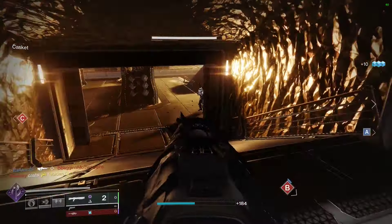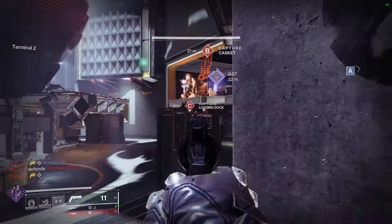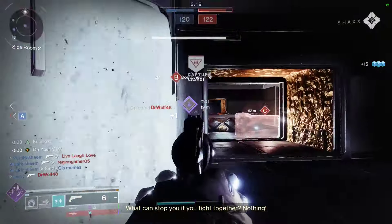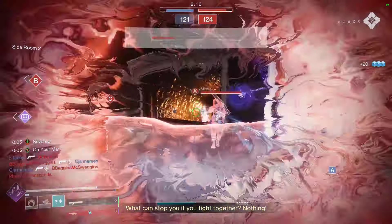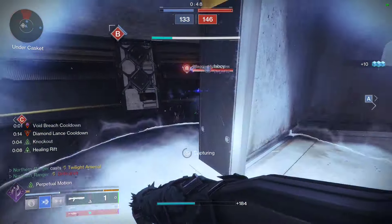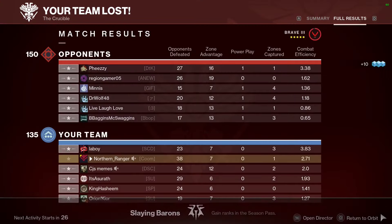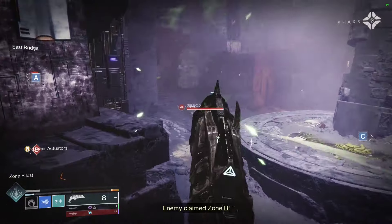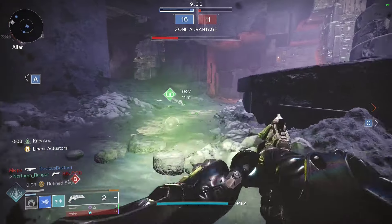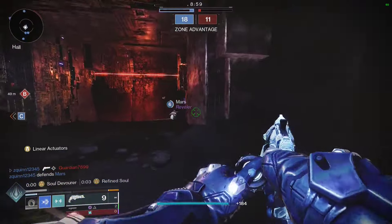To be perfectly honest, my favorite option in that third column is Lone Wolf, mainly for the boost to aim assist. Keep in mind, Opening Shot — which has pretty much always been the preferred choice on shotguns — gives plus 20 aim assist on primaries, but only plus 10 on special weapons. Meaning Lone Wolf is giving me the same amount of aim assist, but it will double when no friendlies are near me, and I also get a boost to my AE and ADS speed. That's a lot of benefits basically for free.